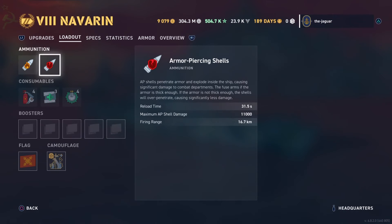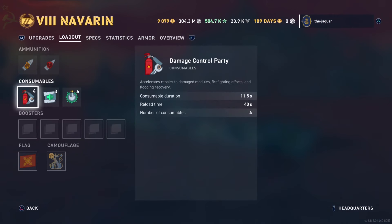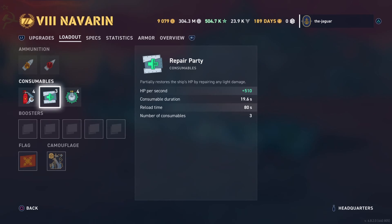The loadout includes high explosive shells and armor-piercing shells — we'll check those out later. Damage Control Party: you only have four consumables here, so you've got to watch out. People can focus on lighting you on fire, and eventually you'll run out of Damage Control Party charges. Duration is 11.5 seconds, reloads every 40 seconds, and there are only four charges.